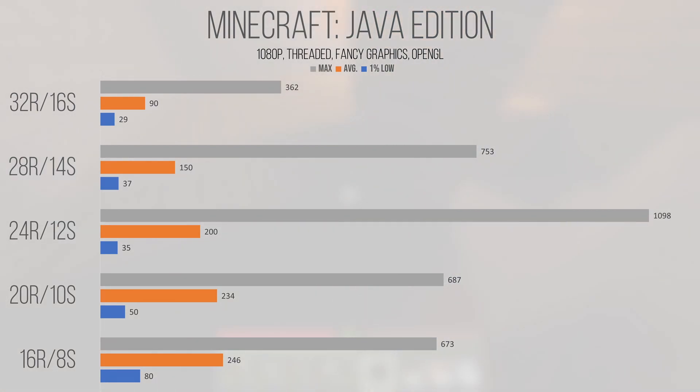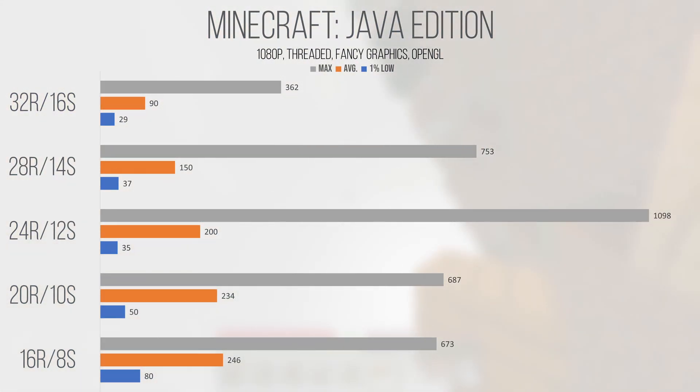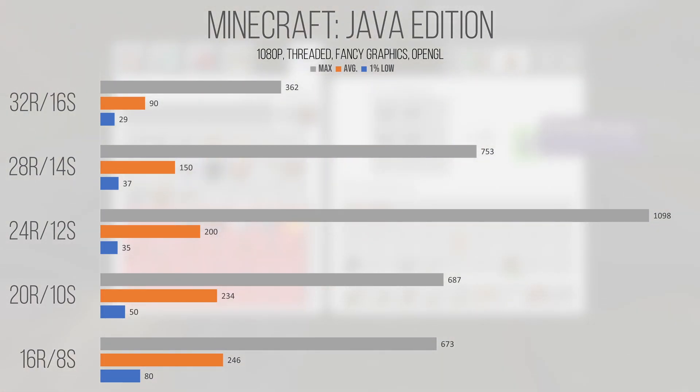I lowered the render distance by 4 chunks and the simulation distance by 2 chunks every increment. As you can see from this graph, a data trend is pretty easily identifiable, and unsurprisingly the 1% lows also increased — most dramatically on the 16-chunk render and 8-chunk simulation distance. The average also increased as render distance decreased, however once we got to 24 chunks of render distance, things kind of start to plateau. It might be worth mixing and matching the different distance settings if you want to tweak your performance and maintain the ability to see further. The maximums also acted kind of erratically between the render distances, with 24 chunks surprisingly providing the highest maximum FPS by far, even when compared to shorter settings.